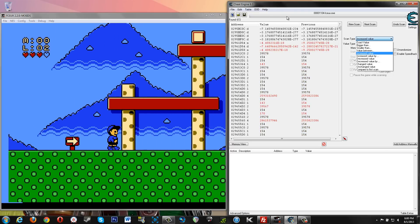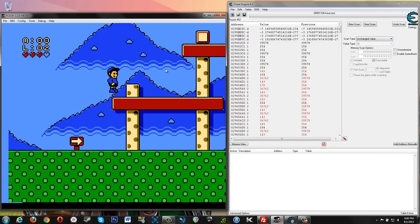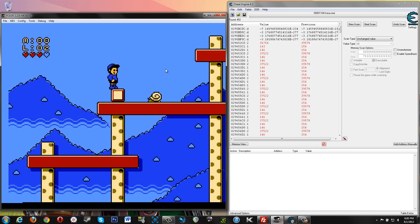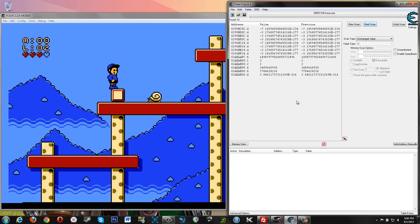None of those numbers went away. So let's do an unchanged value now. A lot of those numbers went down. We see some of these numbers changed here, so next scan. Boom, we're down to a handful of results. This is good. So here we have these two 2s, which are interesting to me, and this is something that you'll run into.